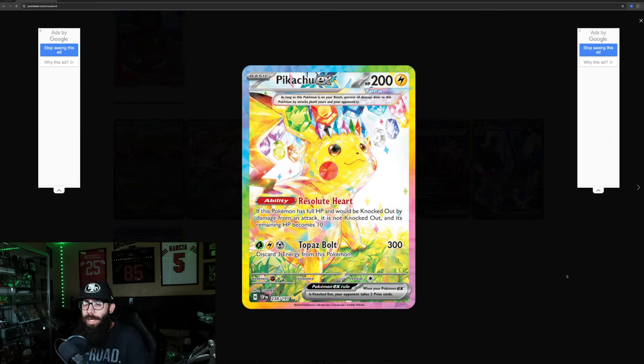Then we have the Pikachu, which some people kind of like and some people didn't. I like it personally. The Japanese scan that we were getting before didn't look very good — the colors on this English scan look much better. The crowns don't bother me; I wasn't a fan at first but I got used to it. I prefer it without the crown, but they don't really bother me. With the rainbow borders, this might end up being a very expensive card — let me know your guesses in the comments.